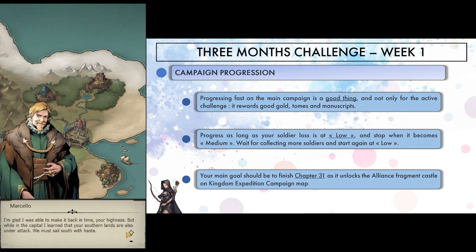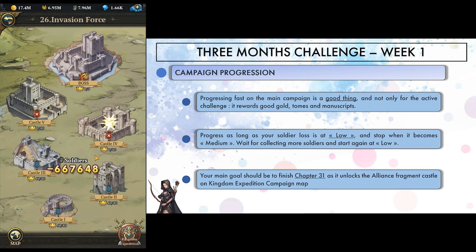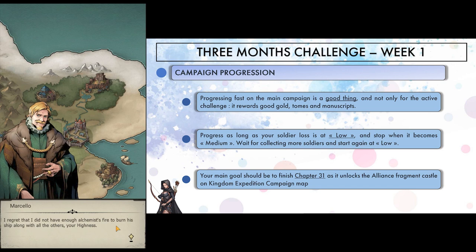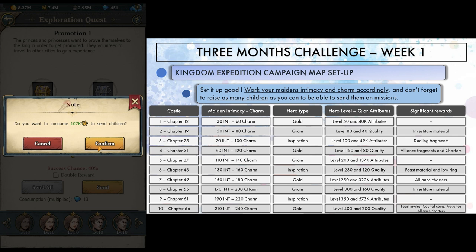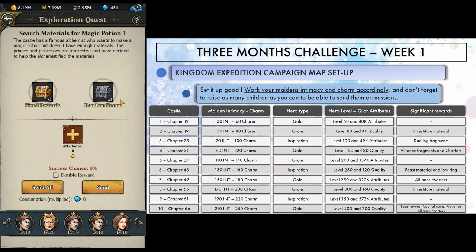I obviously tried to push the campaign, especially at the beginning, because I wanted to complete chapter 31 and unlock the alliance fragment mission on castle 4. But I still played with caution, attacking only when the loss on battle is low and stopping as soon as it gets medium. You don't want to lose more soldiers than necessary — when it says medium, just wait a bit to collect more soldiers and come back later. Campaign is tied with the Kingdom Expedition Map, and you should set it up nicely from the beginning to get more resources out of it. Assign a hero with the correct type on each castle, and level your maiden's intimacy and charm to meet their requirements — fulfilling them allows you to collect faster. Don't bother leveling castles for now; this will come later. Be sure to raise enough kids to have a whole team ready to go on missions, because you want to send them as much as you can.